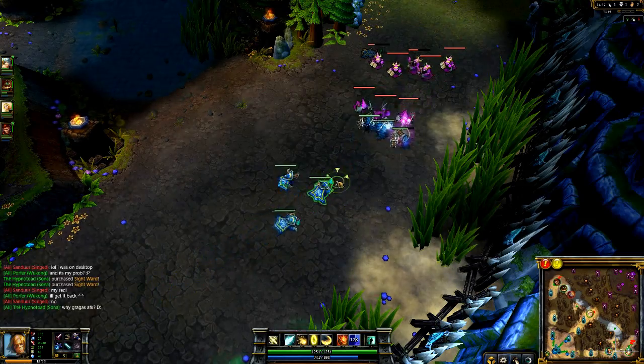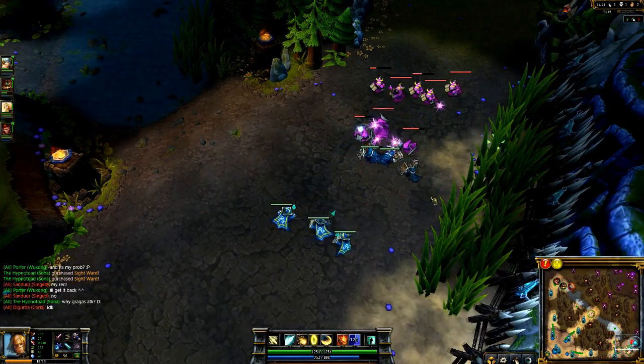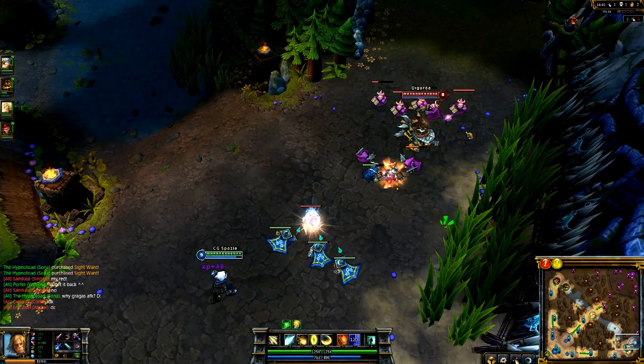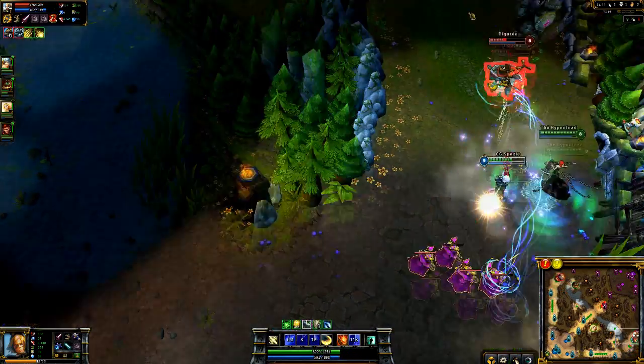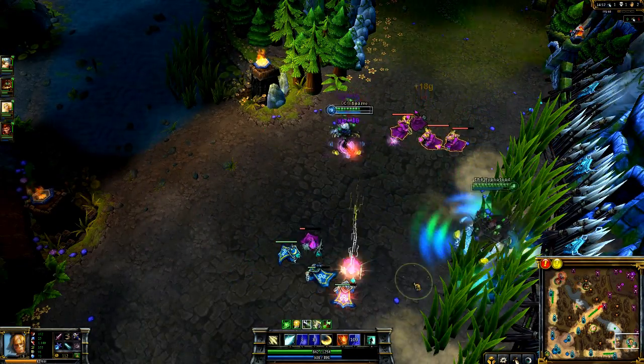The thing about Ezreal is that you really just need to practice him. Get out there, lose a couple of games, get the hang of him, get the feel of him — he's a very different character to play in terms of skills. You really need to learn how to master the skillshots. Your core combo should be to Arcane Shift into range — preferably behind minions — so you can hit your Mystic Shots and do enough damage. Practice really makes perfect.